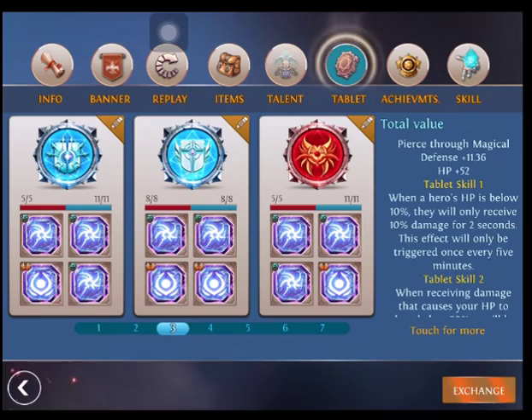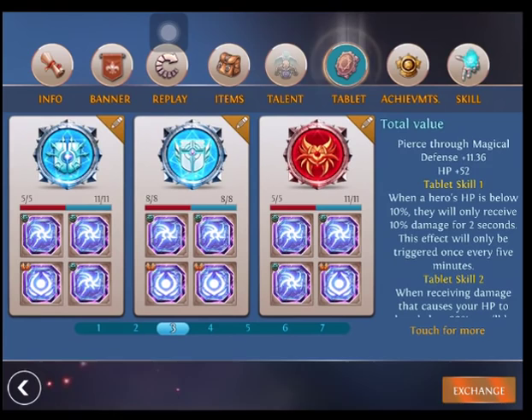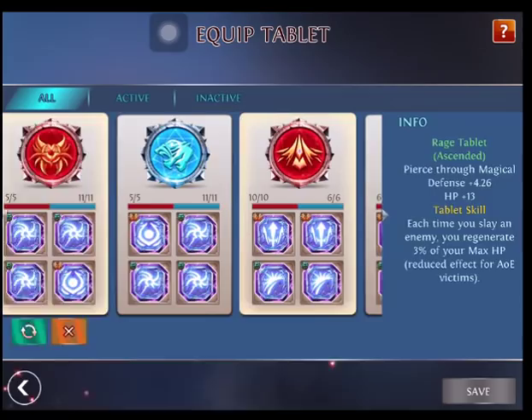I also like using the Protective Tablet — it gives me a little bit of extra seconds to stay alive so I can blow up the doppelgangers. Additionally, I really like Rage Tablet because you want her to be a laner, so the kiting and a little bit of extra HP is very nice. Those are what I typically use in more casual gameplay scenarios.